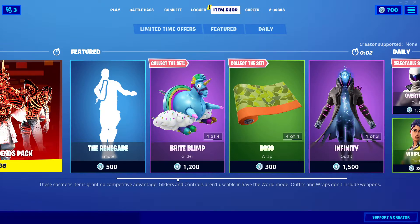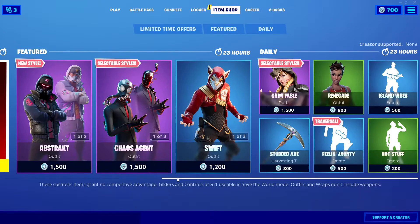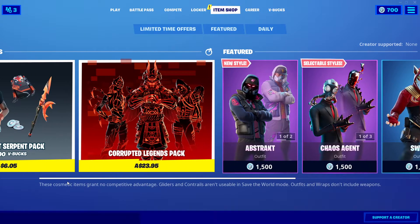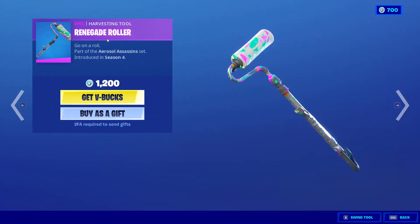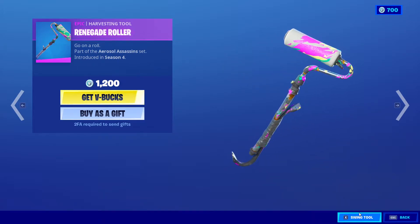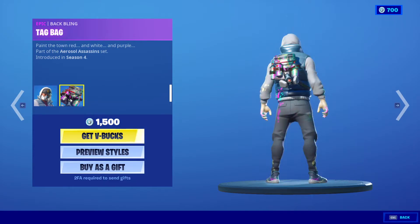How's it going everybody, we are back with another item shop review. The item shop is being updated right now, let's see what we have. It's a delimited timer first again, still there. Same — if you got a Renegade Roller for 1200 V-Bucks, cool pickaxe. Next we got Abstract with the tag bag, 1500 V-Bucks, two styles right there.